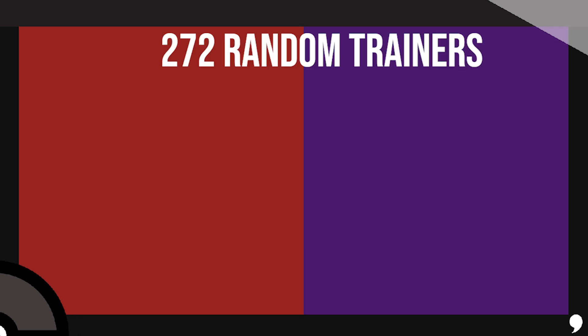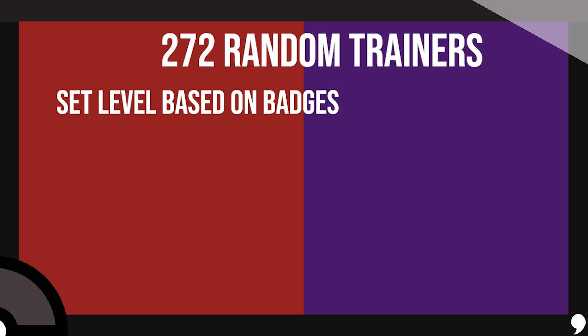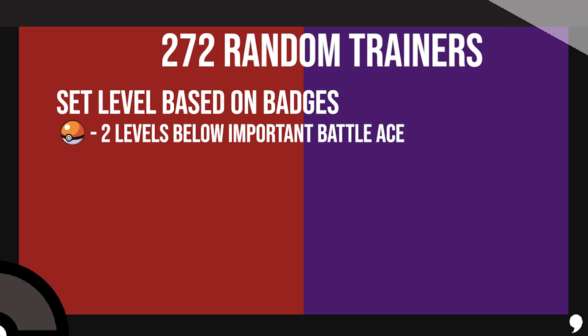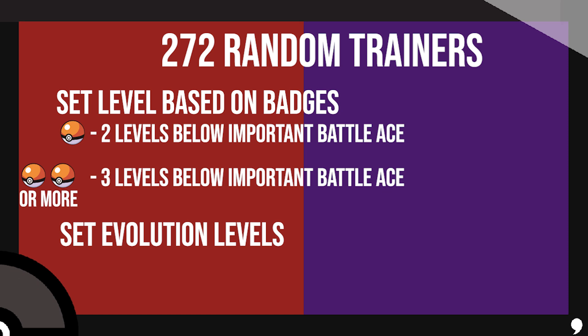Before this video ends, I should address the 272 random trainers. I'm not individually breaking them all down — I'm going to outline what Game Freak should do to scale them. You just give them all a set level per badge. If a trainer has one Pokemon before you have any badges, that Pokemon's level 11, two levels below an important trainer's ace. If you face a trainer with two Pokemon when you have 11 badges, they'll be level 33 — three levels below the ace of an important trainer or Titan. And set levels for when Pokemon should evolve. Keep this in mind for Gen 10, Game Freak.